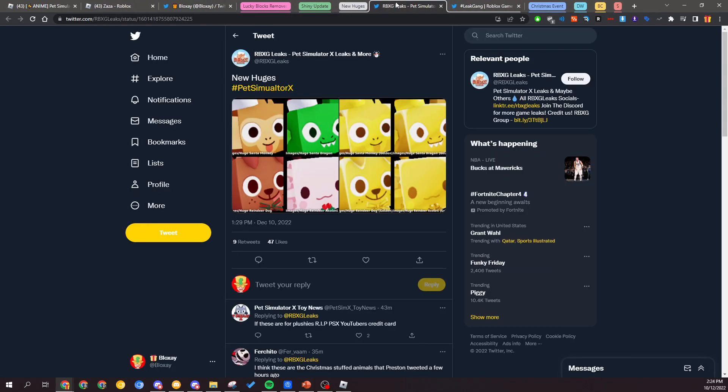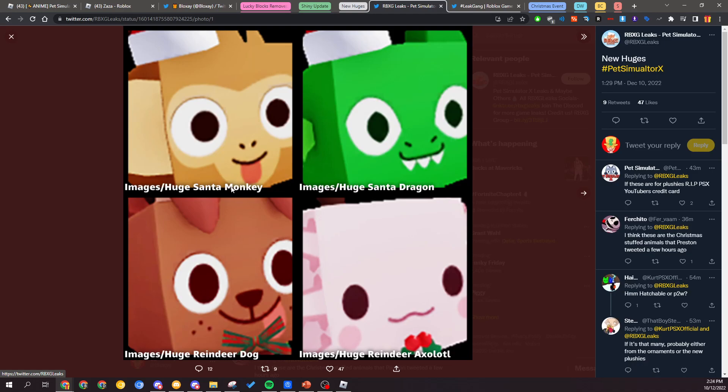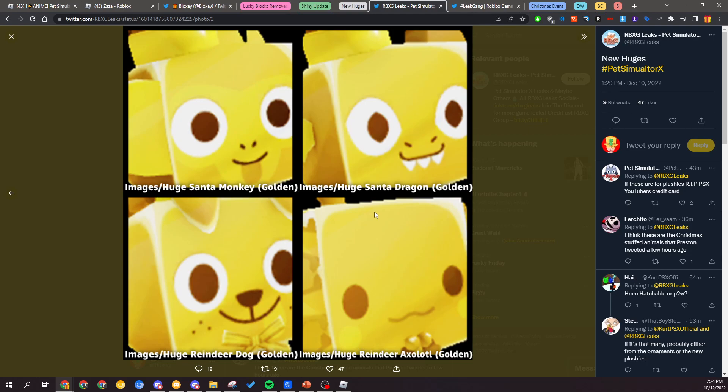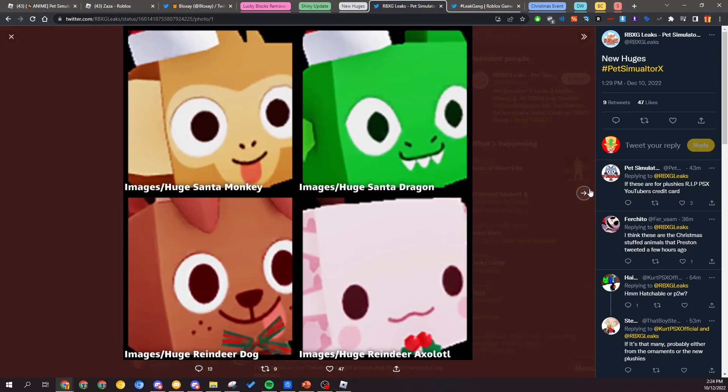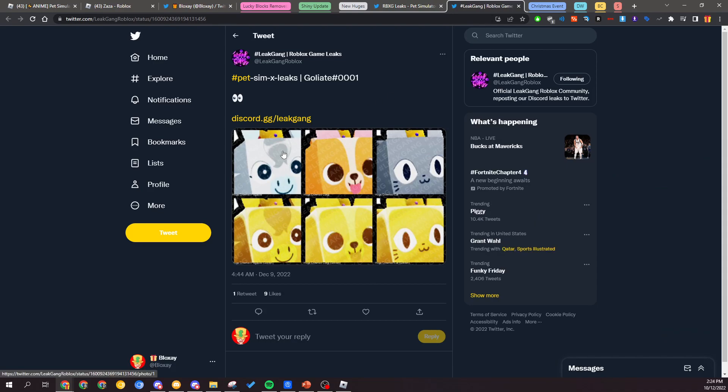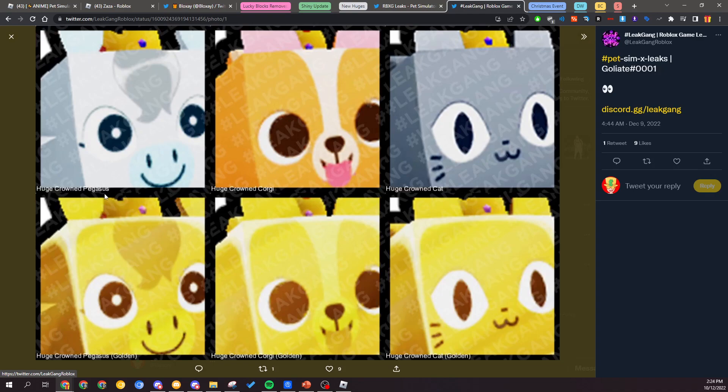For the Christmas event, first up we have new huges which are coming. You've got the huge Santa Monkey, the huge Santa Dragon, the huge Reindeer Dog, and the huge Reindeer Axolotl, plus the golden variants for those pets. It's currently unknown how you can get these pets, but either way they look really cool. We've also got the huge crowned Pegasus, the huge crowned Corgi, and the huge crowned Cat. How you get these is by spending the most money in-game, so they're going to be for the top players and very hard to obtain. You can see the normal variants and the golden variants here.